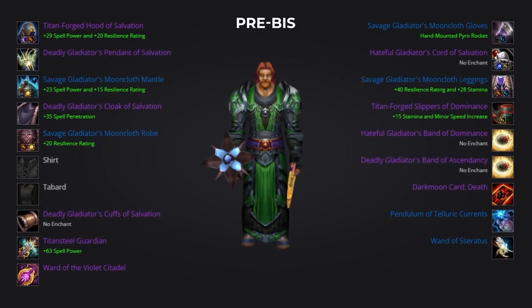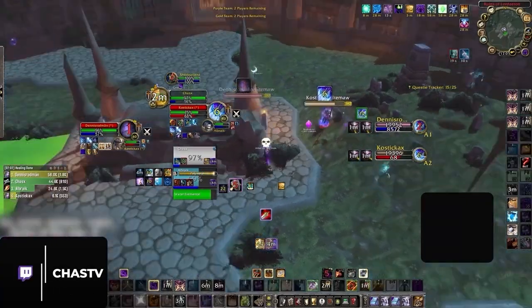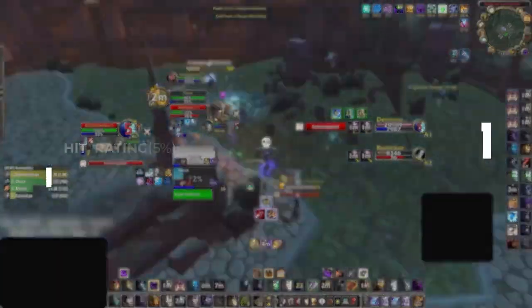We'll break down both of these gear sets shortly. But first let's discuss stat priority, as even if you get a piece of gear that isn't on this list, you can use this as reference to see how that item shapes up in comparison. First of all is hit rating. This is a topic that people have varying opinions on — some say 2% is fine, others say 5%. Both are playable, although we suggest aiming for 5%.